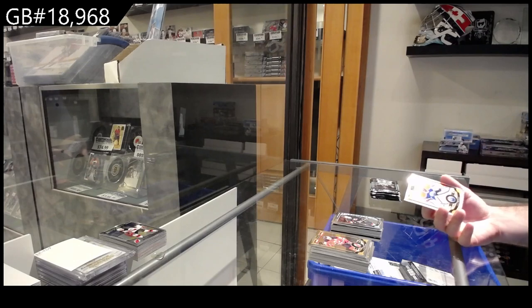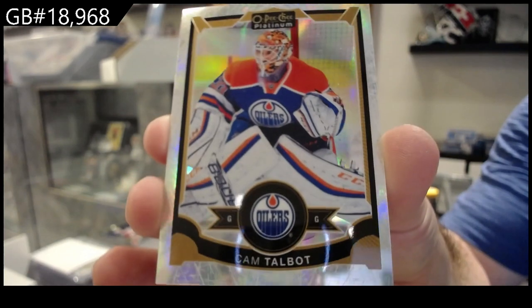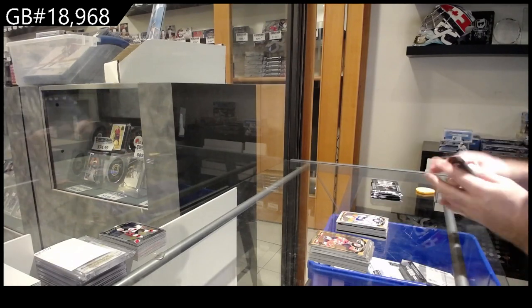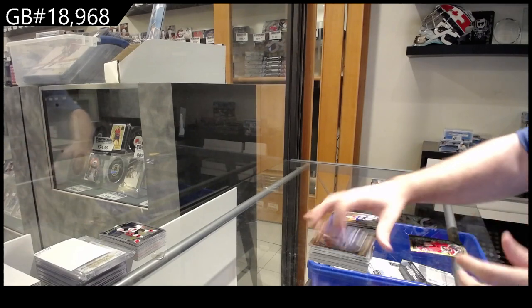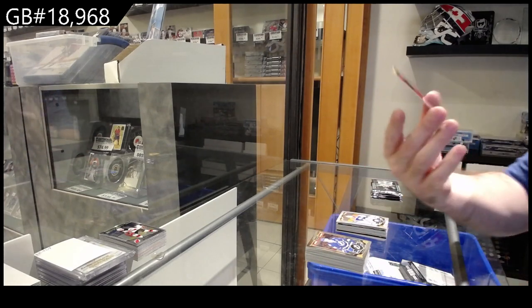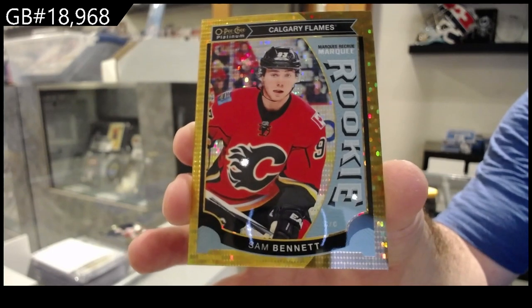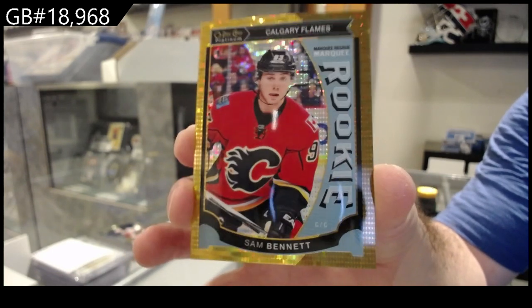For the Oilers, we've got a White Ice of Talbot, numbered to 199. Cam Talbot. Seismic Gold, marquee rookie, Sam Bennett, number 250.